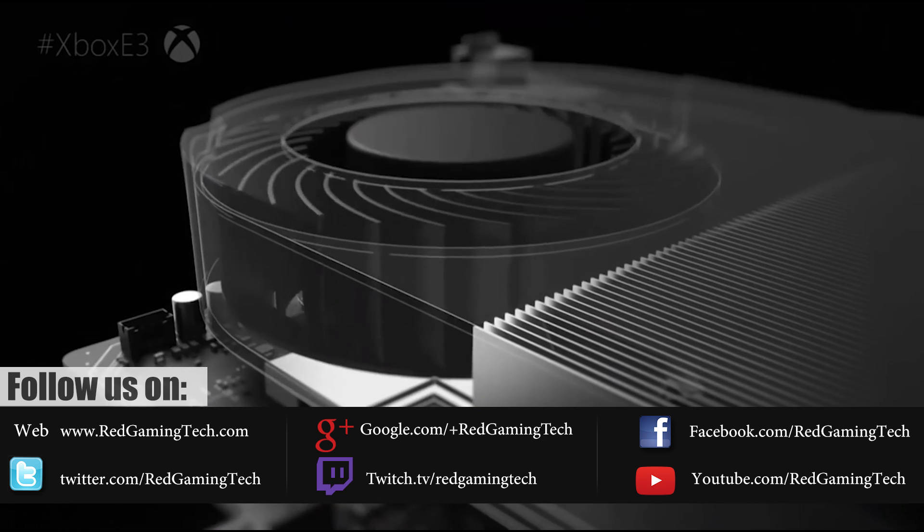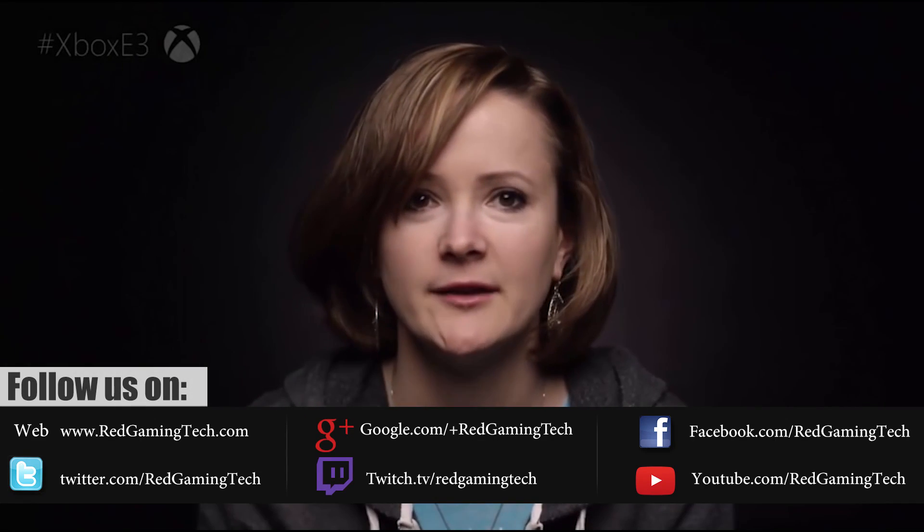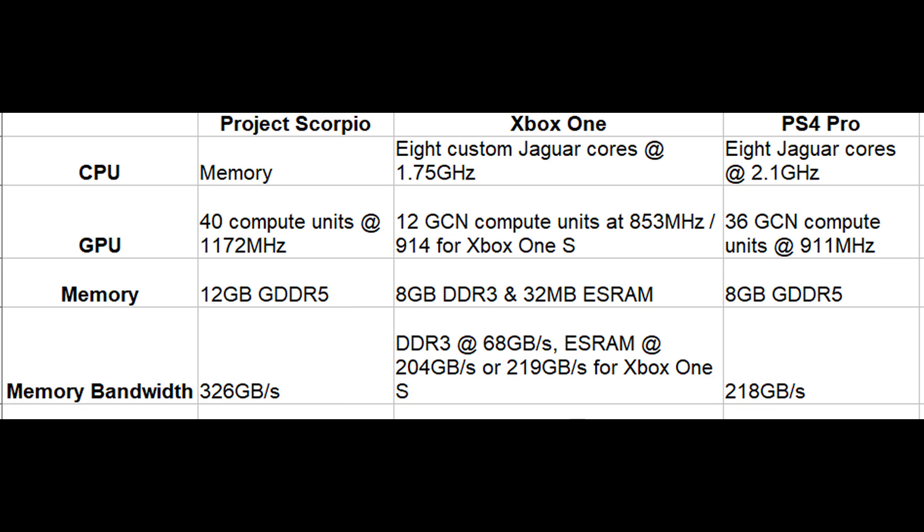Just to put this into some level of perspective, Scorpio does actually ship with 12GB of GDDR5. Initial reports from Microsoft told us that they were aiming to have 8GB of RAM for games and 4GB of RAM for the system. The 4GB was needed because the dashboard and all of the interface was being created for 4K, meaning the software needed memory to run at a much higher resolution. Remember, 4K versus 1080p is four times the amount of pixels on screen.